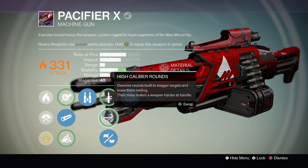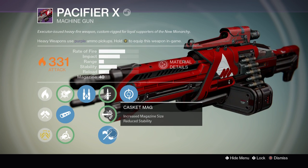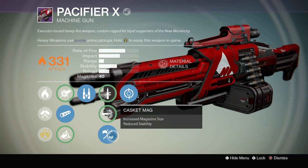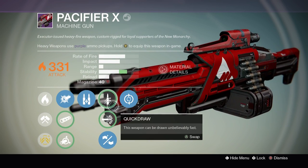High Caliber Rounds — oversized rounds that stagger targets and leave them reeling — is going to boost stability. I'm using Casket Mag, which increases magazine size but reduces stability, so that's the tradeoff there.